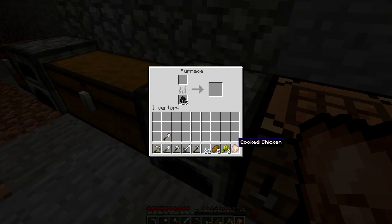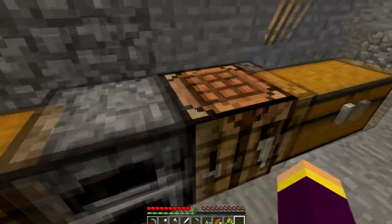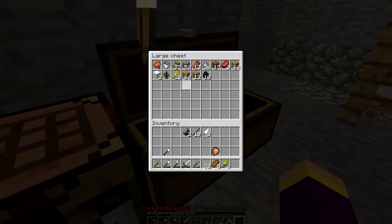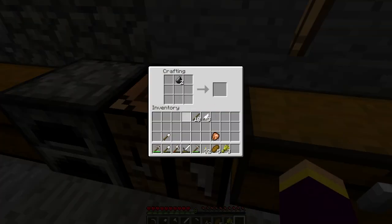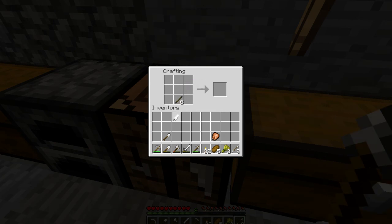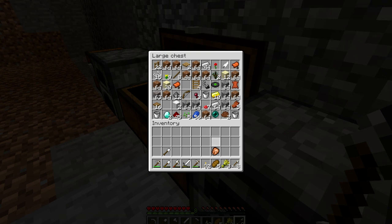We have some chicken. Let's make some arrows. We really don't have that much flint or feathers. I thought I had more flint in there, but let's make eight arrows, sorry, because it goes in fours. Newest member of the derp crew right here.